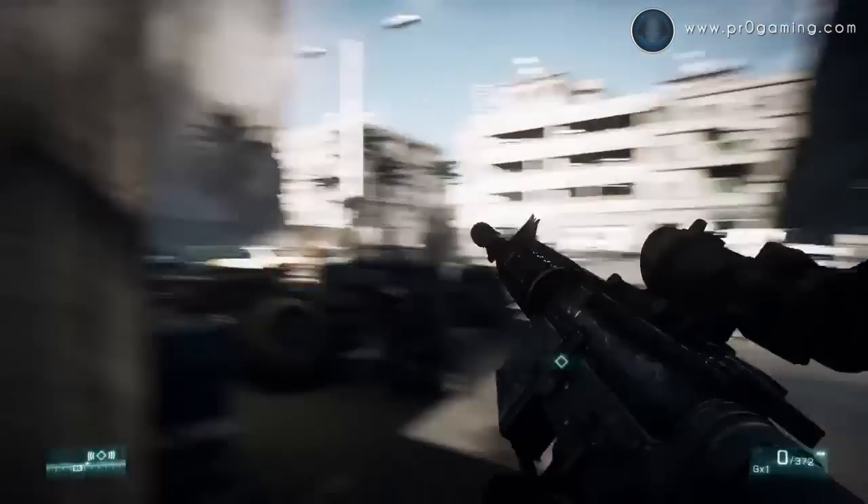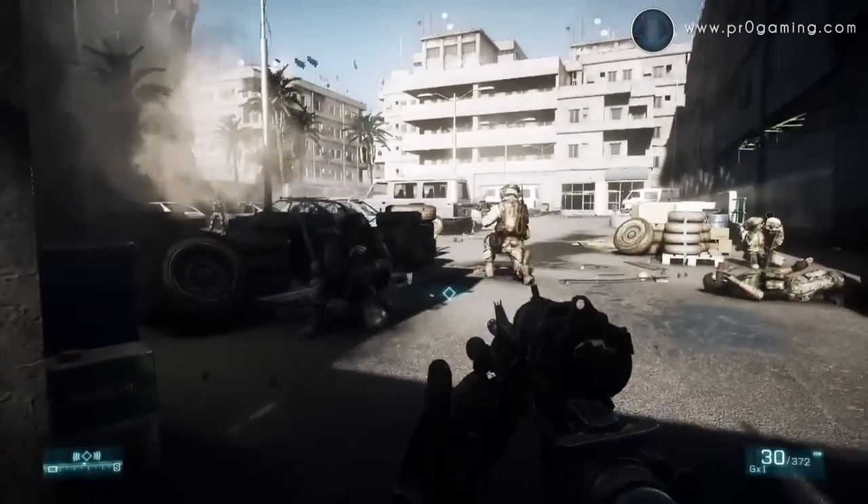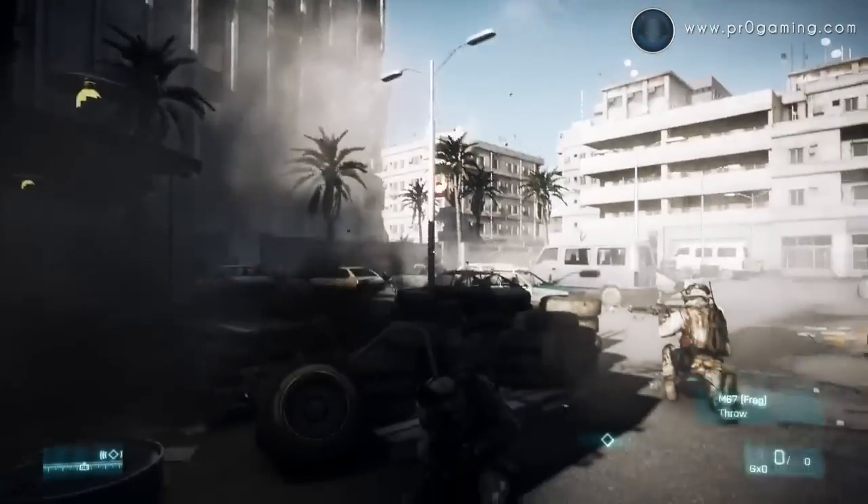So what are you guys showing out here at PAX? We've got a couple different things going on here — in the booth behind me, besides this kick-ass Hummer, we have PlayStation 3 co-op so people can get a hands-on with that for the first time here in the States. And then upstairs in the BYOC lounge we have 24 custom machines built by Nvidia showing Team Deathmatch on PC.